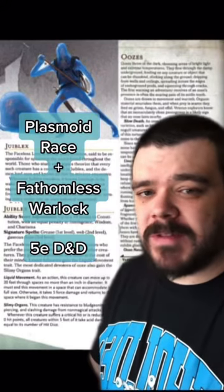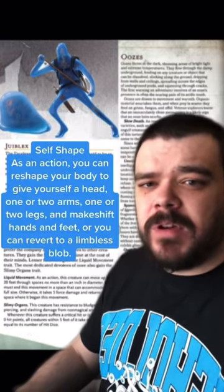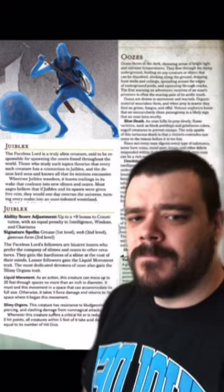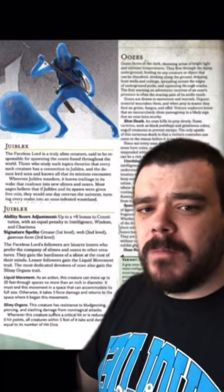Let's talk about why pairing the Plasmoid race with the Fathomless patron is so dope. First off, the Plasmoid can choose if it has a human-like shape or if it wants to be a puddle of goo. And this is fun with a Warlock because if you want to play in your blob form, you can just...